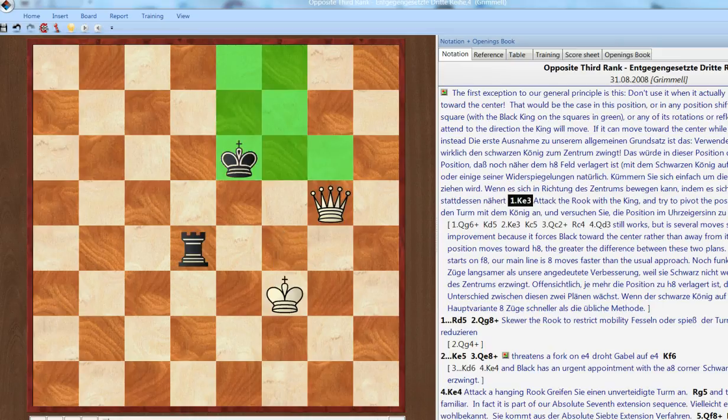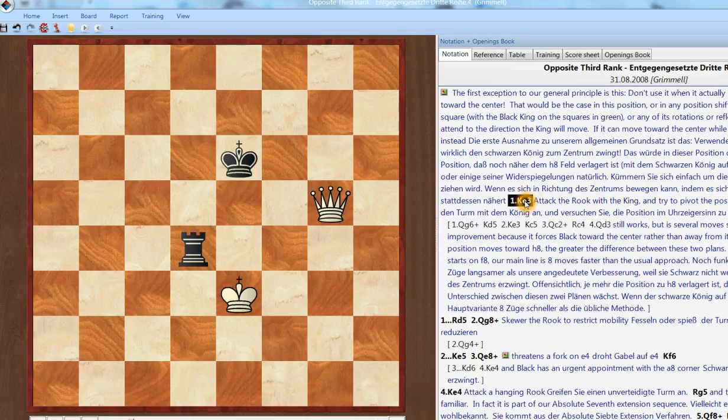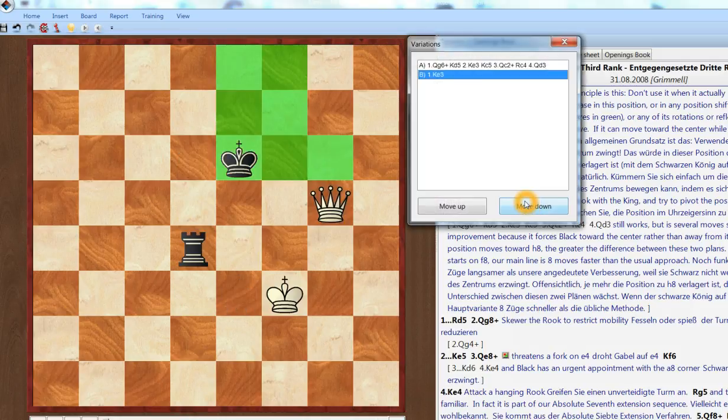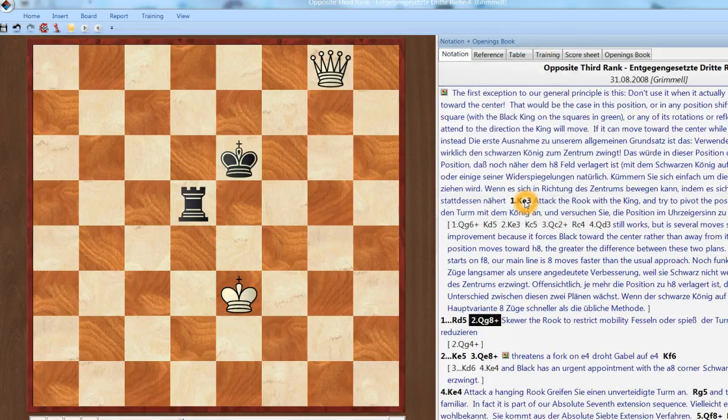So let's walk down that again. When your standard move — queen g6 check — would actually push the opposing king into the center of the board, it's better to just go ahead and attack the hanging rook. Attack the hanging rook and it'll fall back. That's a reasonable attack. This is also a reasonable attack. Either way, he's going to get both his pieces into the center of the board, and it's difficult.